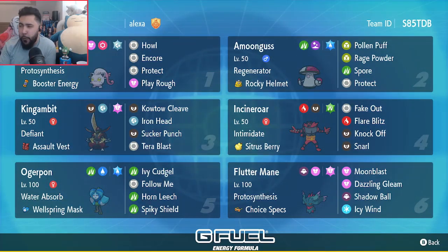King Gambit is Defiant. This means that you can't just swap in Incineroar to give me a minus one, or any of the other Intimidators in the format. It also means that you get punished for using things like Icy Wind — Raging Bolt loves to spam Electroweb. All of those things are going to be extremely punished versus this King Gambit, and Screamtail helps enable that so much.